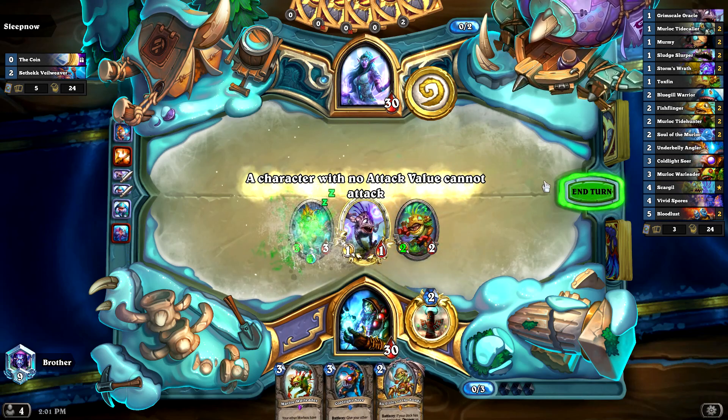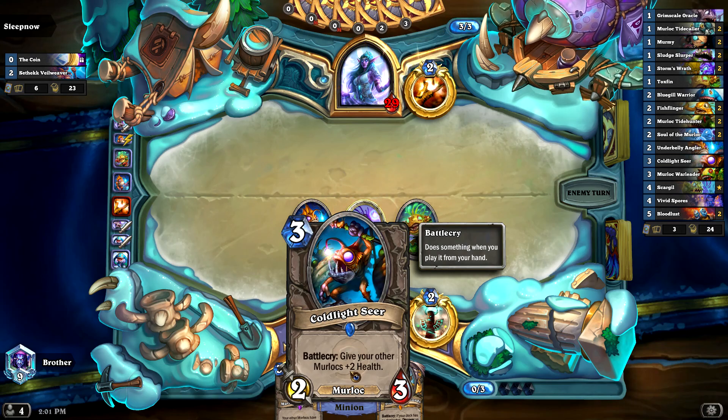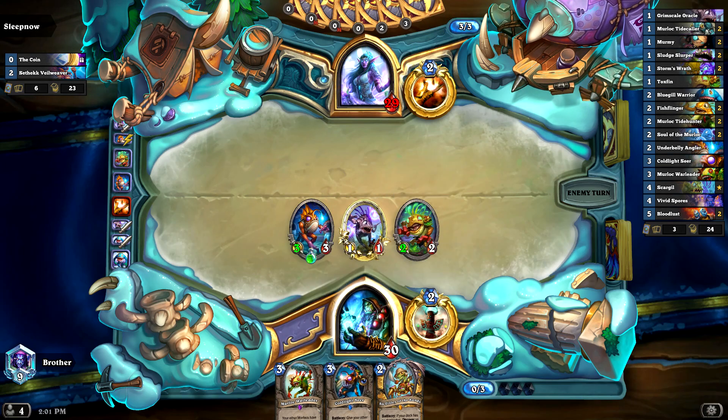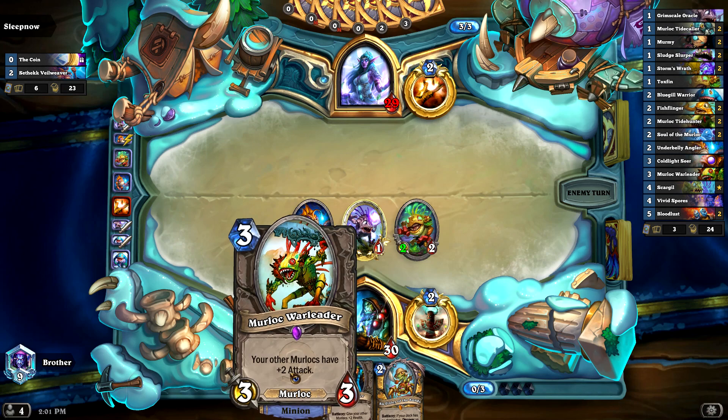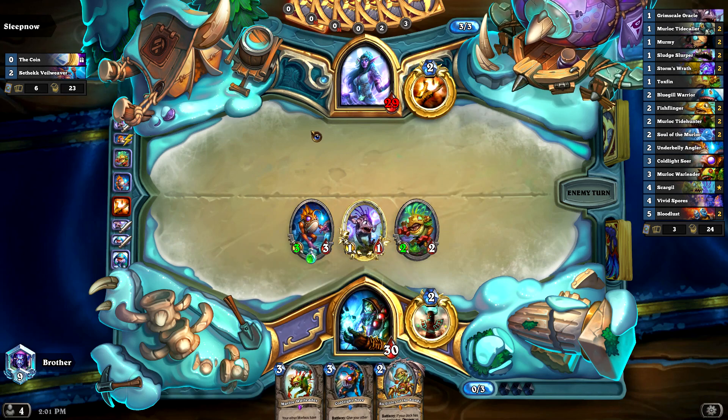Next turn I want to play the Cold Light Seer just to give my minions that health. Hopefully he doesn't have any removal, because if he does we've basically lost.